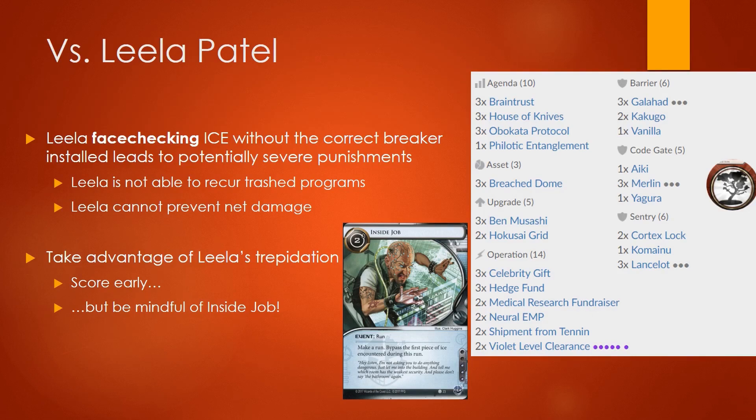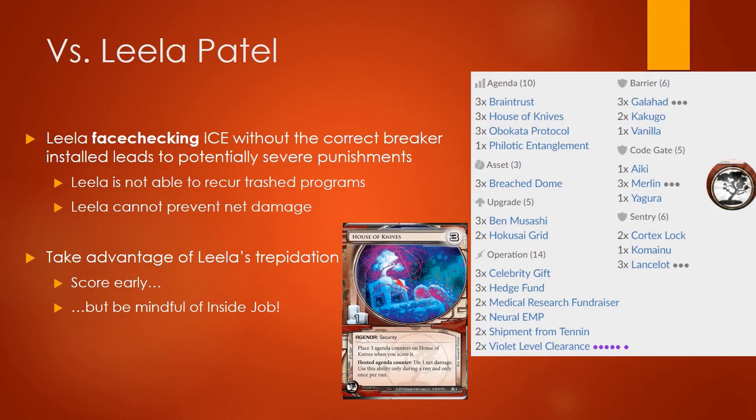You need to leverage the runner's fear of running and their passiveness in the early game to get an advantage — that is to say, scoring early agendas. Keep in mind that Leela can still contest your remotes with a run event called Inside Job, meaning you want to have two pieces of ice on your remotes to successfully deter any threats. One of the best tools in your arsenal against Leela in the mid to late game is your House of Knives agenda.